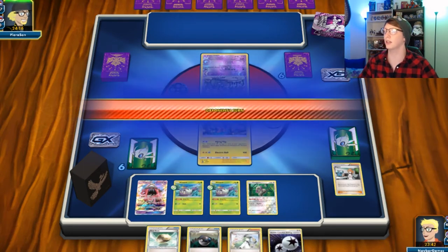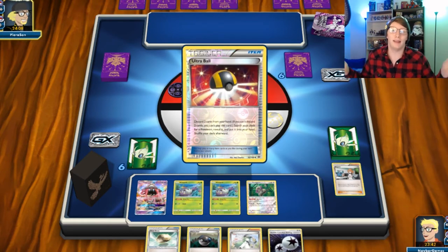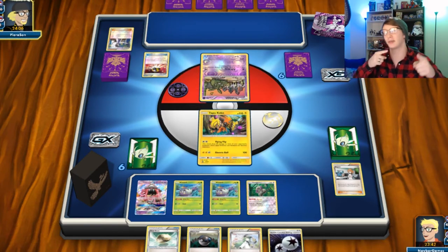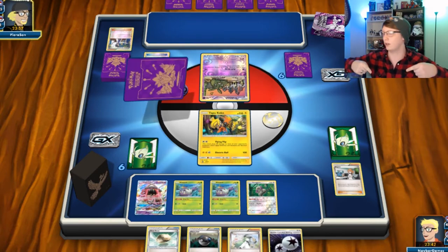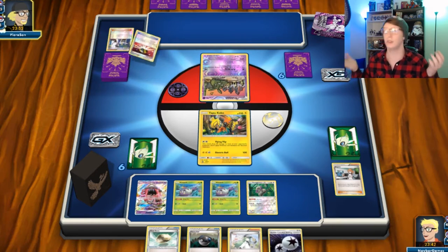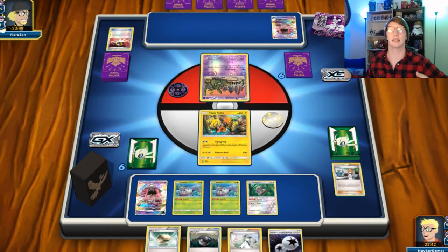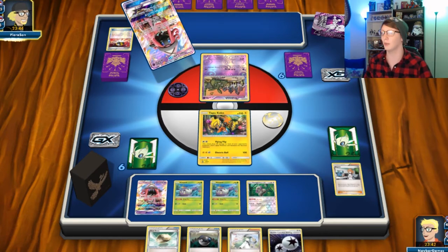I'm gonna hold on to that until next turn — hopefully I don't get N'd. Speaking of free Pokémon cards, I'm doing a giveaway again — every month we have a giveaway here. This month you can win the Shining Legends Mewtwo pin box. All you have to do is comment answering the question of the day: what is your favorite TCG or TCGO deck currently in standard? Leave your answers down below.